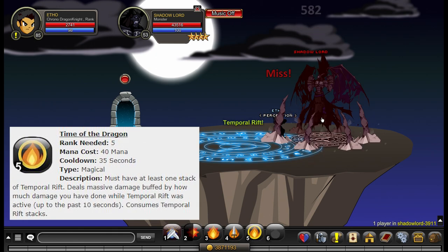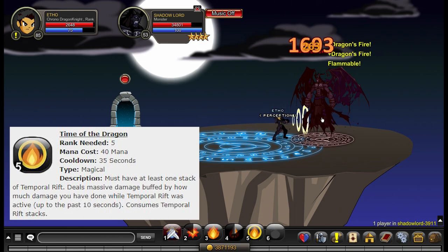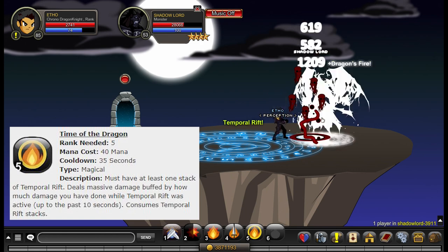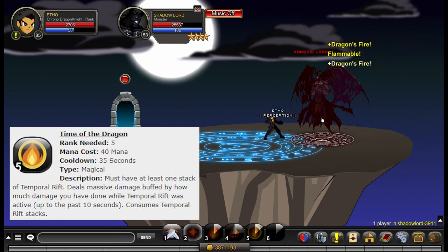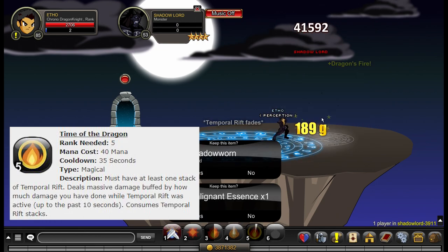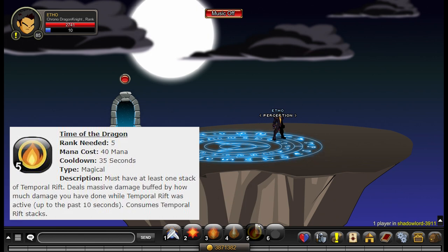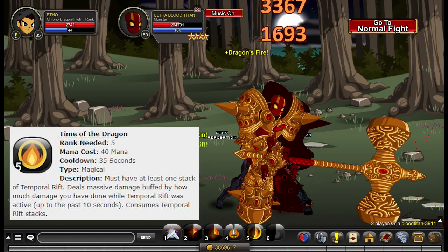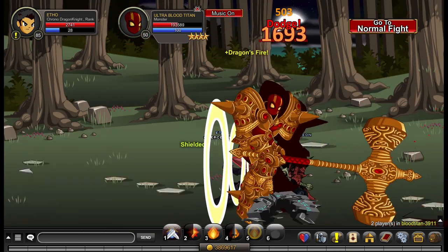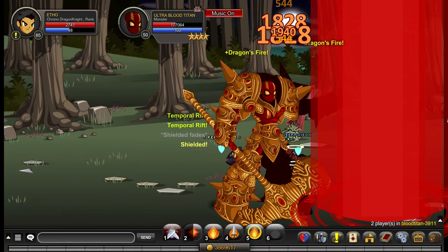Ability number five is kind of a mess, but I'll explain it here and also go over it later when covering the combo and how to use the class as a whole, because the entire class is centered around this ability. Ability number five is called Time of the Dragon. It consumes 40 mana, has a 35 second cooldown, must have at least one stack of Temporal Rift to activate. It deals massive damage buffed by how much damage you have done while Temporal Rift was active in the past 10 seconds, and it consumes Temporal Rift stacks.